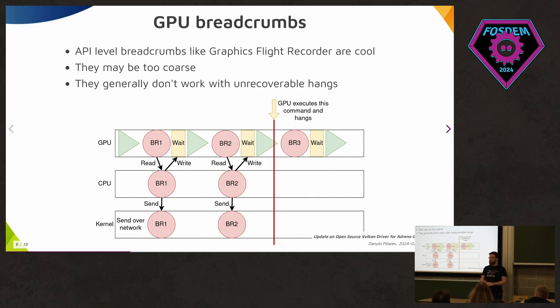What really prompted me to implement breadcrumbs in our driver was debugging unrecoverable hangs — when your computer or board completely hangs and you cannot do anything; writes to disk don't come through. Graphics Flight Recorder doesn't work with those, and making it work requires a new Vulkan extension. It was much easier to handle in the driver itself by doing everything synchronously, and it worked rather well. However, this tool is not used as much now due to the tooling I'll talk about next.